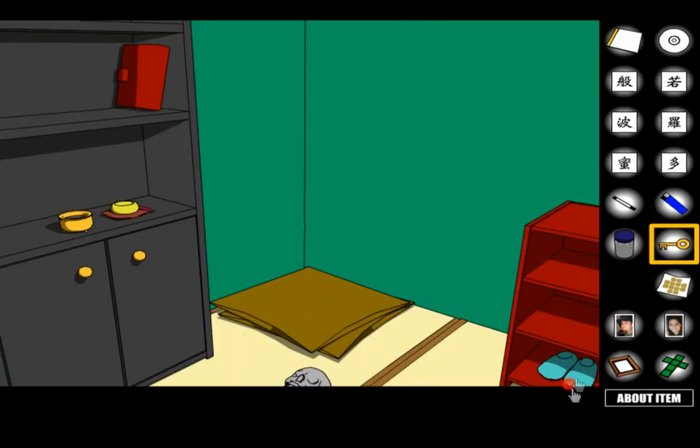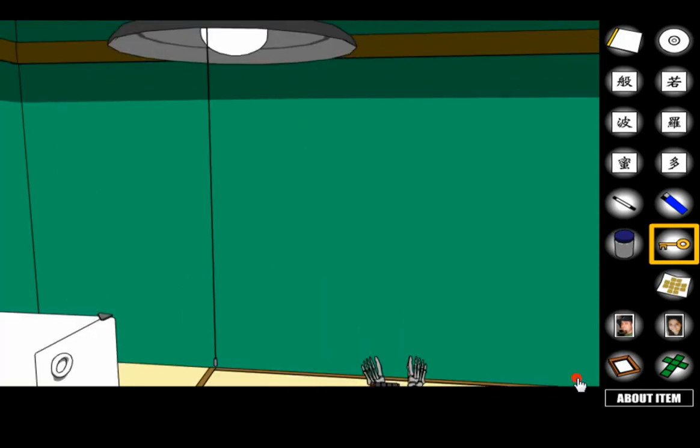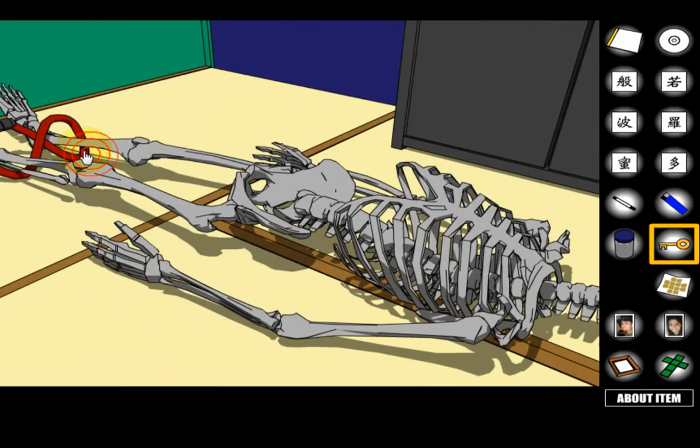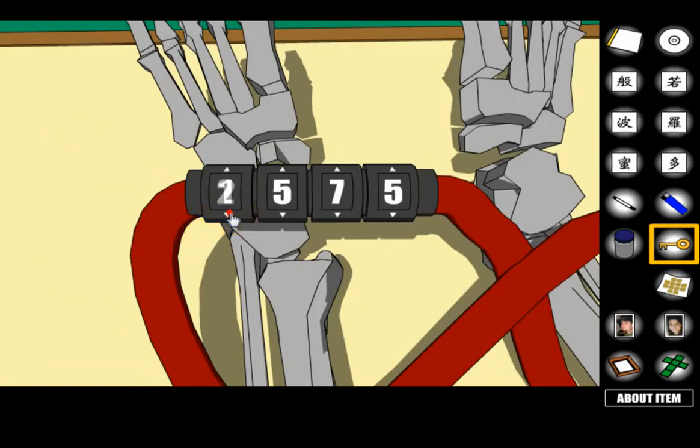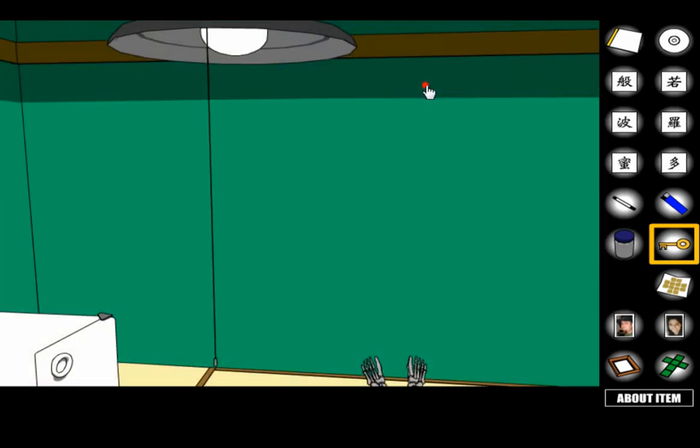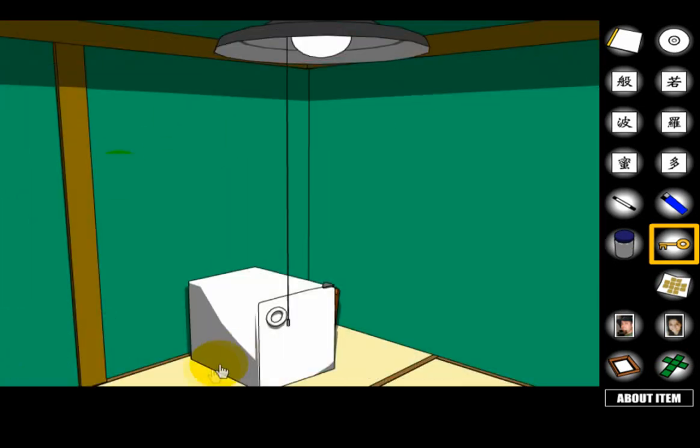The code changes every day based on the current date. Go to the skeleton and put that code in — it's kind of ironic because that's the bike lock. So: 0414. It will be different for you unless you happen to be doing this on April 14th.